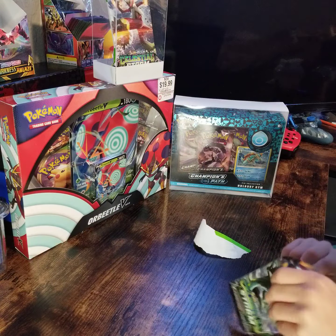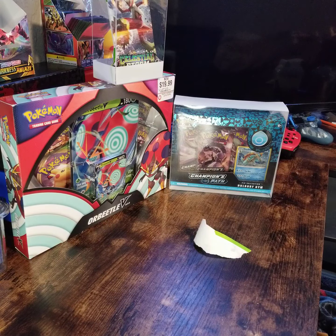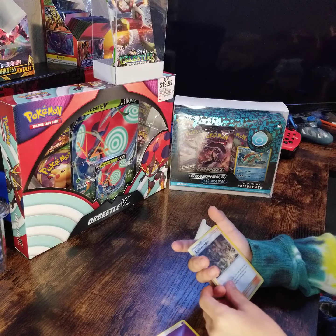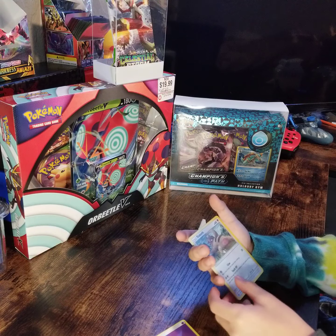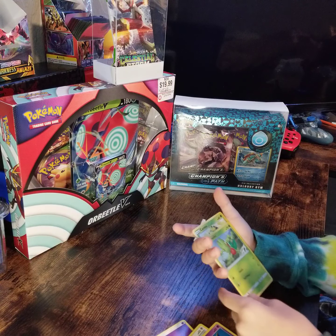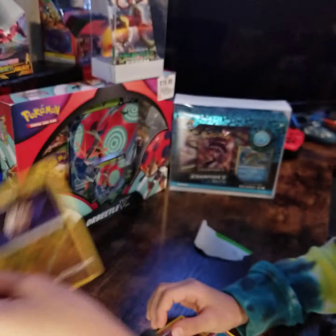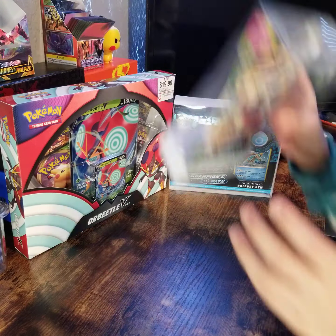These packs are very easy to open. Second green code card. Psychic energy, Apricorn Maker, Hiker, Blurball, Torchic, Slack Off, Shuppet, Treecko, Corphish, Corphish, Shelgon, and a Metagross. So far, not good.